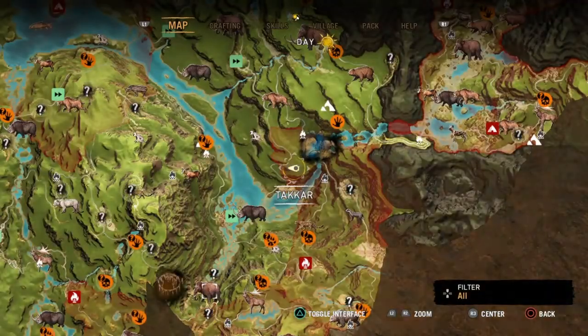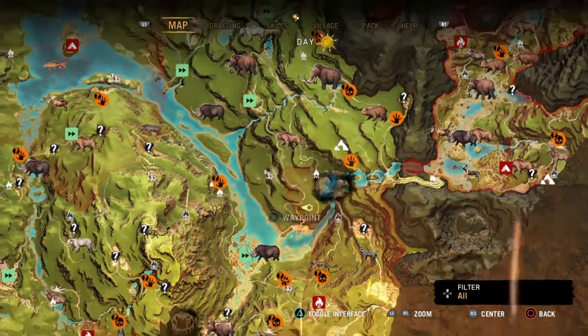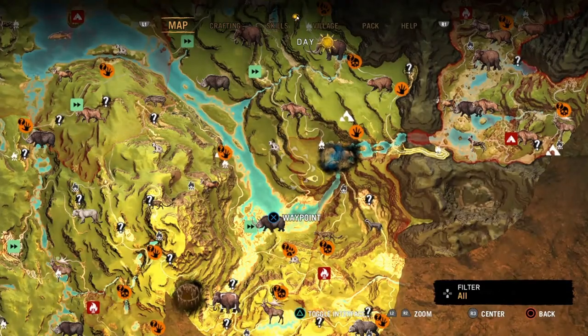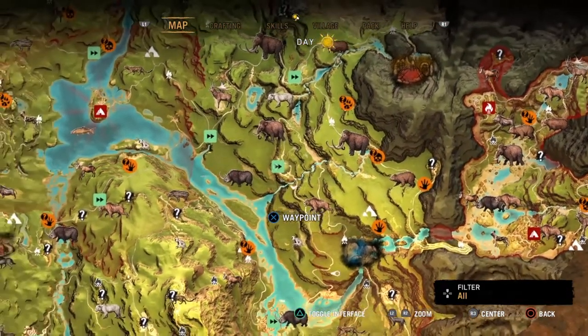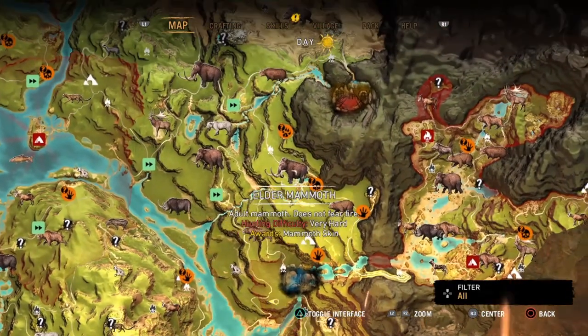Let's look at where we can find the Woolly Mammoth. Looks like the closest ones are right there on the map. So that's where we're going.